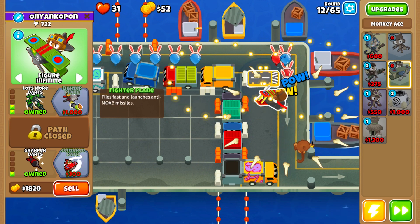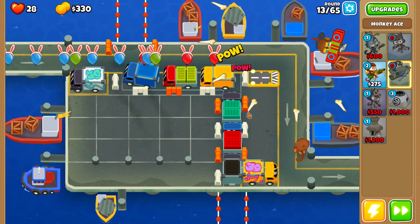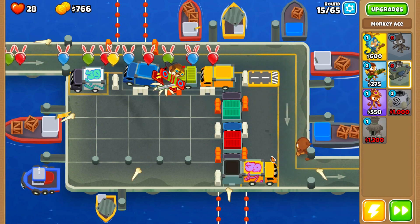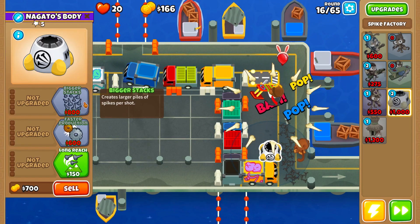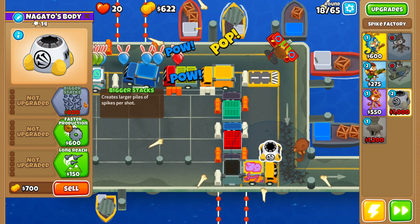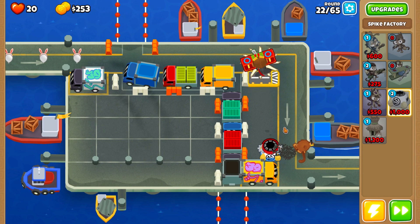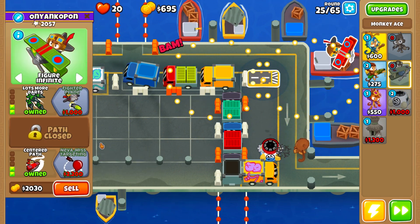After that, upgrade the Ace to 2.0.1 — just do what you see on screen, it's very important. We will lose a few lives here and there, but this is the most optimal way I was able to complete this one. Place the spike factory and upgrade it to bigger stacks. The most difficult round in the first 40 rounds is round 22, so upgrade the spike factory to 1.0.2 and put it on close.